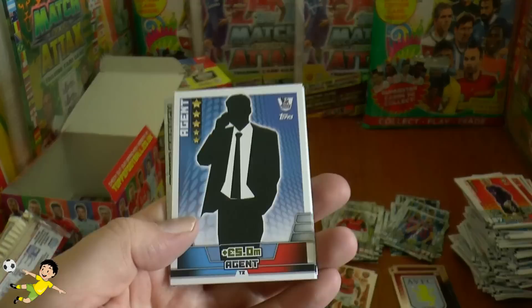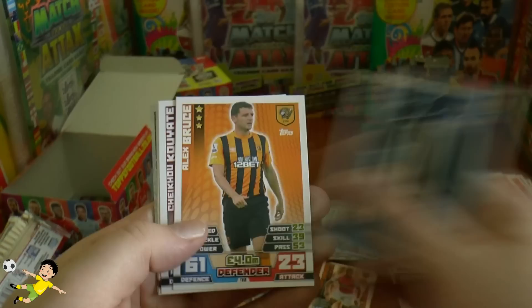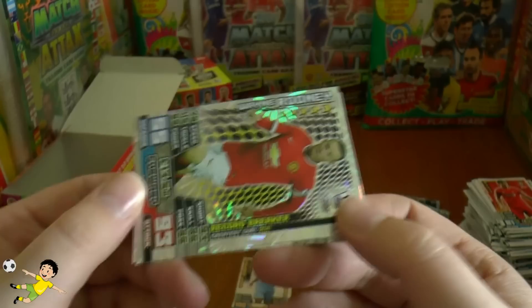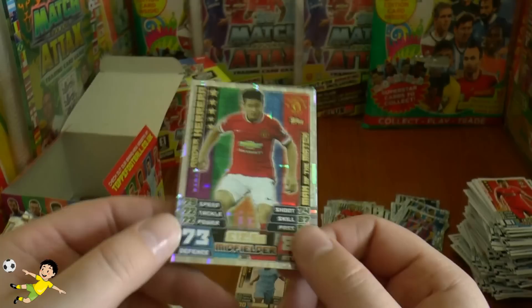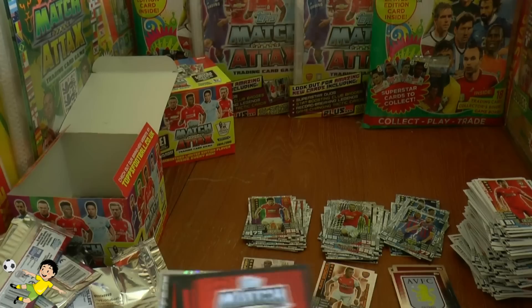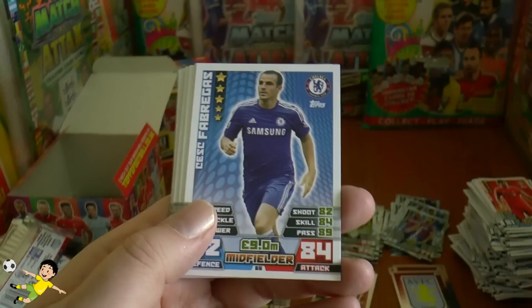Pack thirty-two has the agent tactics card — actually looks like Jose Mourinho on it. Base cards: Alex Bruce, Coyatti, Lamela, Tadic, Joey Cole, Bojan, Lovren. Record breaker is Rooney again — this time for the greatest goal in 2011, probably the bicycle kick against Manchester City — a superb goal. Man of the Match is Ander Herrera.